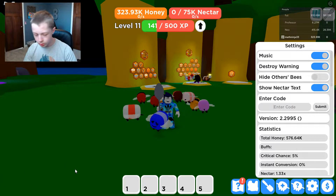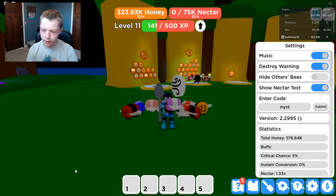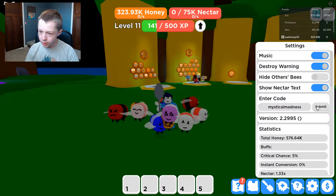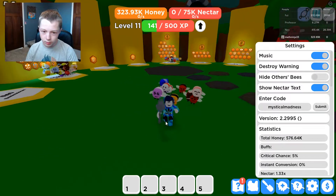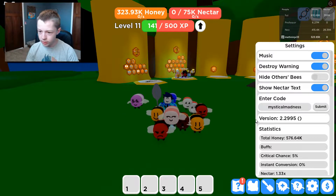So the first code here is 'mystical madness'. You're going to click Submit and boom — you get a Mystical Royal Jelly, which is really good because that's like a free mythic bee, which is amazing. So yeah, that's the first code.